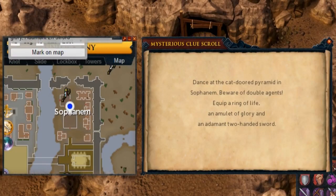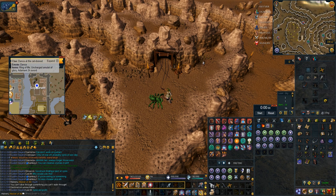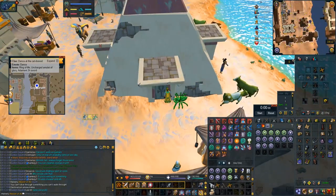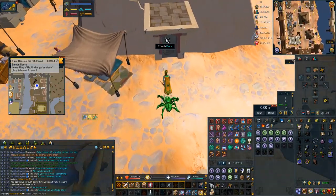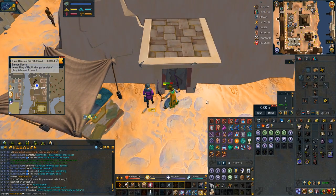Dance at the cat door pyramid is quite a hard one. The scepter you can use to teleport straight there only has six charges and it's pretty annoying to recharge, so I opt for the camouflage outfit, although that does take up five inventory spaces. I put the camouflage outfit on, right click the head, teleport to pyramid plunder which takes me where the scepter would, then I run over to the cat door pyramid while putting my stuff back on, use my emote, kill the double agent and you're done.